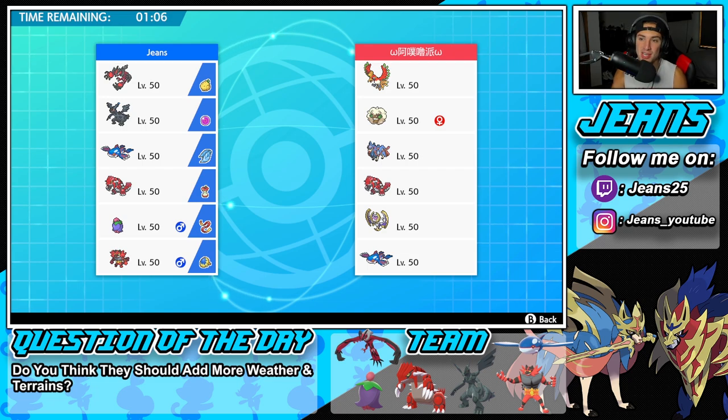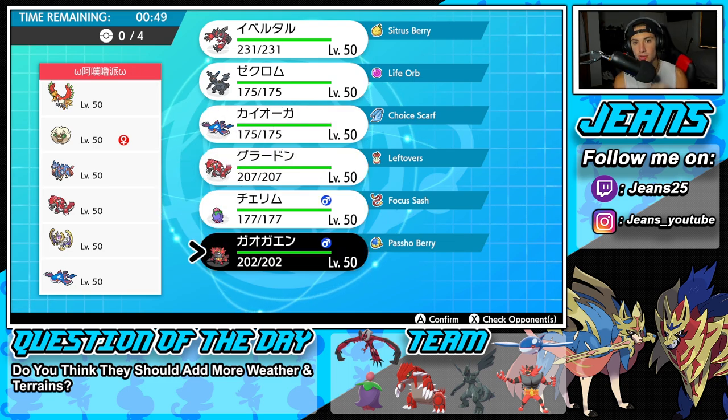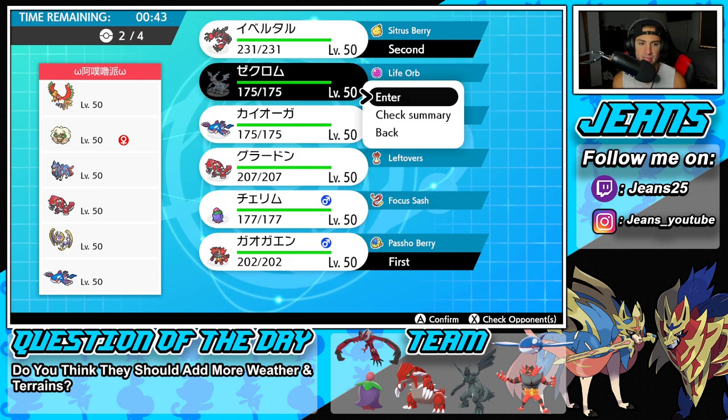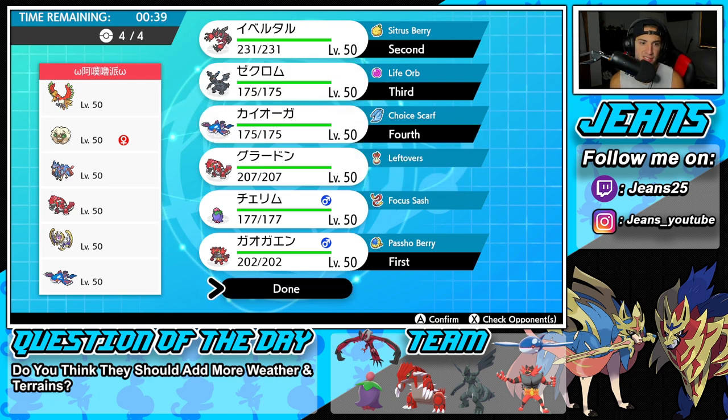Hopping into the second battle — going up against a Ho-Oh team. I've been seeing Ho-Oh a lot on the ranked ladder and it is really really strong. He also has Whimsicott, Xerneas, Groudon, Lunala, and Kyogre. I could go Flower Gift again but I don't think that's the play — Intimidate and Incineroar could be solid alongside Yveltal, then Zekrom and Kyogre in the back end.